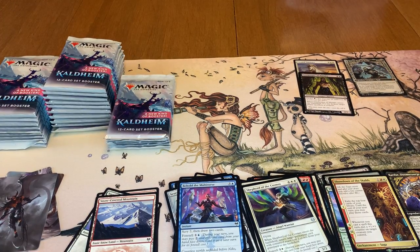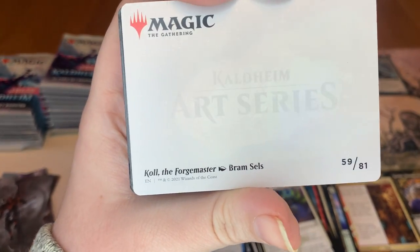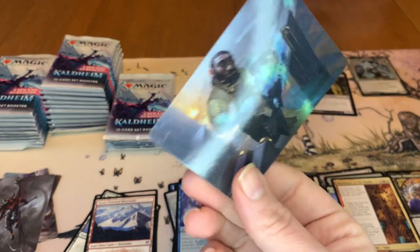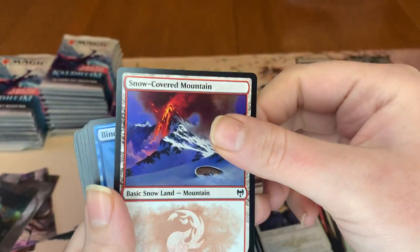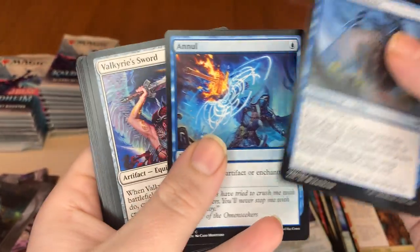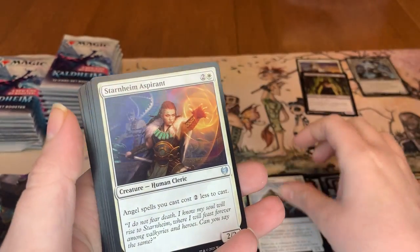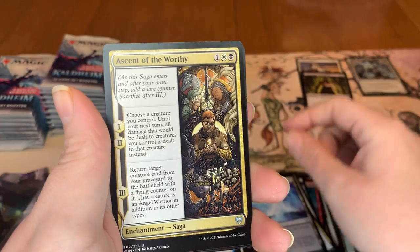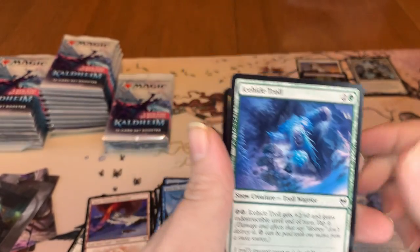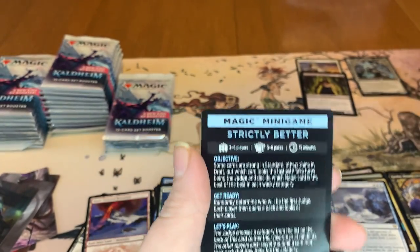Second pack, we're doing pretty good. I think I got seven list cards in the last box. So our next art card is going to be Koll the Forgemaster. Looks really cool. And we have our Mountain commons. Two commons. Then we have Valkyrie Sword, Youthful Valkyrie, Starnheim Aspirant. Rampage of the Valkyries — this is a really good pack. Great Hall of Starnheim, Ascent of the Worthy, and then we have a Graven Lore. Icehide Troll, which is a common. Valor of the Worthy. And then just a minigame.